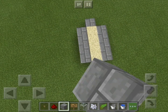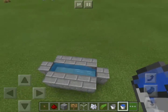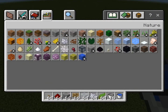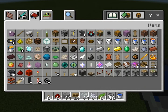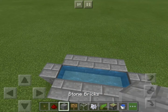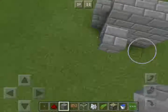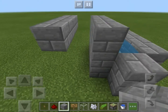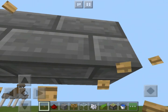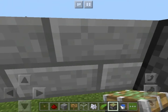So we're going to surround this with kelp first. Now let's find a sticky piston. Let's put a block over there, then let's put a piston over here. You can make this any length, by the way. I'm just making it small for easy building, but you can make this long.